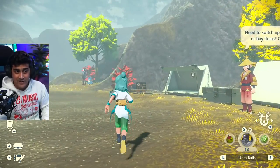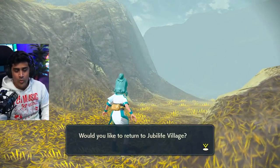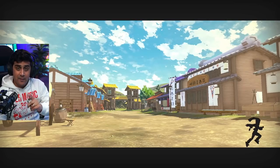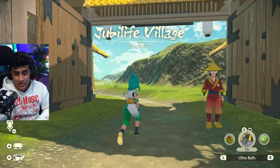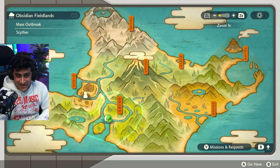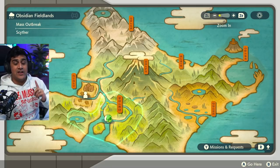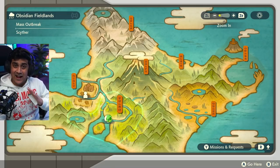I'm going to reset my game, come back to this camp, then exit. When I exit this area and go back to the village and come back, I'd expect to see the Golducks. But the problem with the 1.1.0 update is they removed this — when you look back at your map, it's gone. You can also see that another mass outbreak has changed into a Scyther. So if you are regular mass outbreak hunting, you just have to go and hopefully get it on the first try.